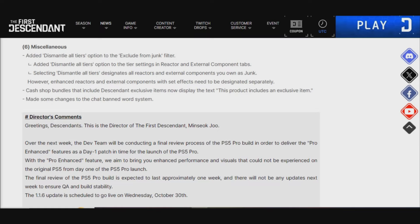Under Miscellaneous, they added the Dismantle All Tiers option to exclude from the junk filter, and added a Dismantle All Tiers option to the Tier Settings in Reactor and External Components tabs. Selecting Dismantle All Tiers designates all reactors and external components you own as junk. However, enhanced reactors and external components with set effects need to be designated separately.